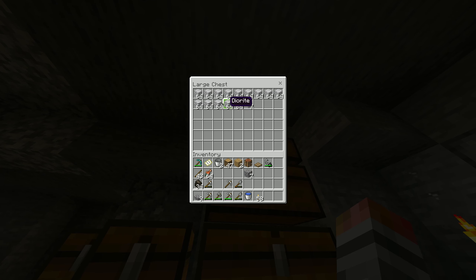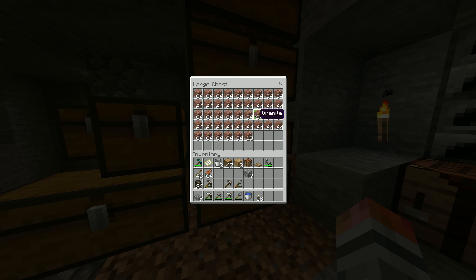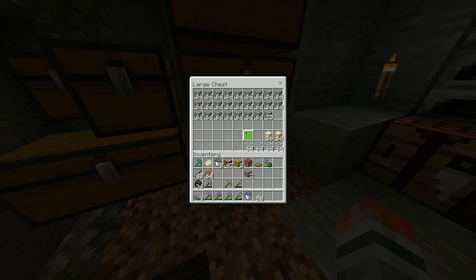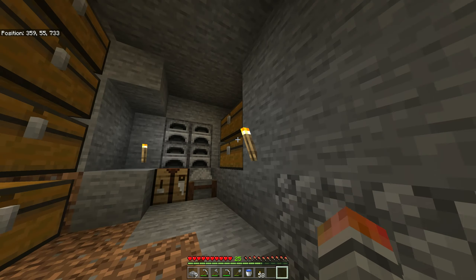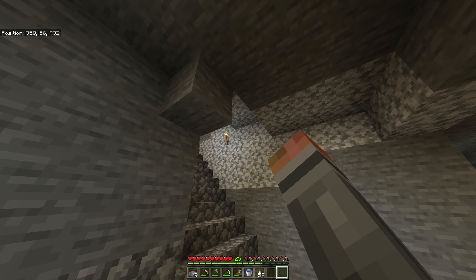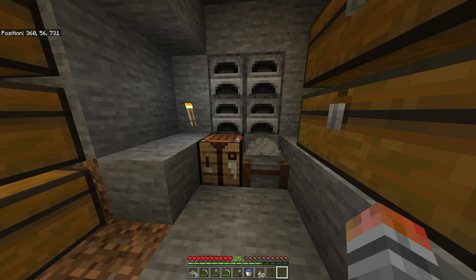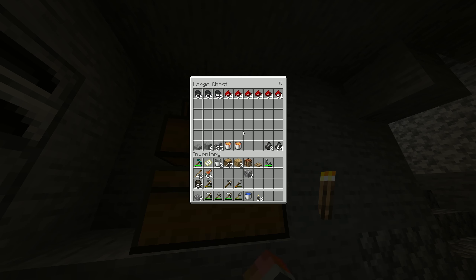So I have dirt, diorite, cobblestone, granite, and andesite. I have some sand and glass. I went off the map basically southeast of me — there is, in that direction, a big desert. So I'll try to map that out sometime. Over here I have hay, lava, and other stuff — redstone, flint obviously from all that gravel.